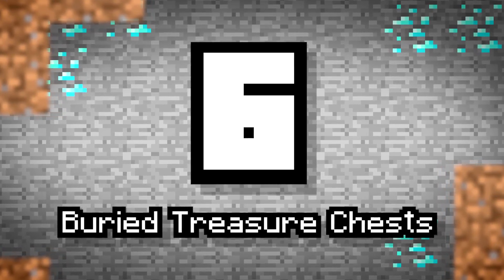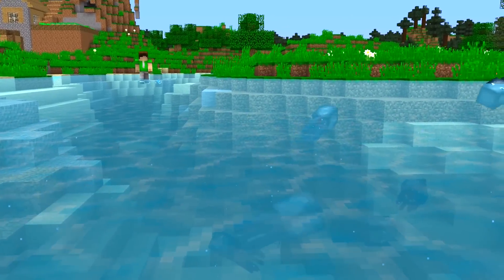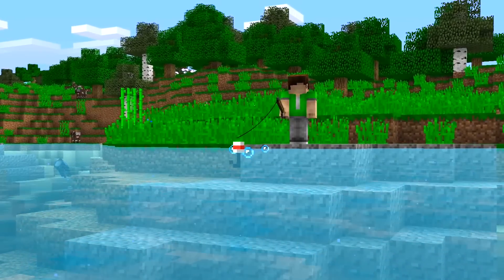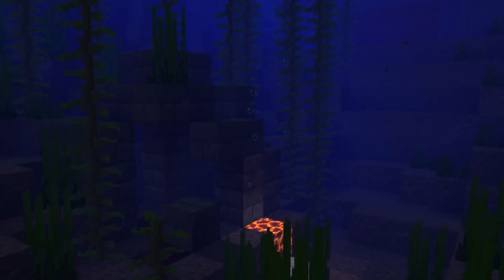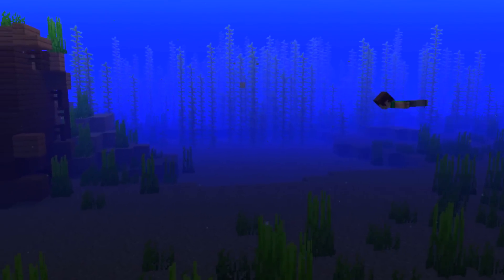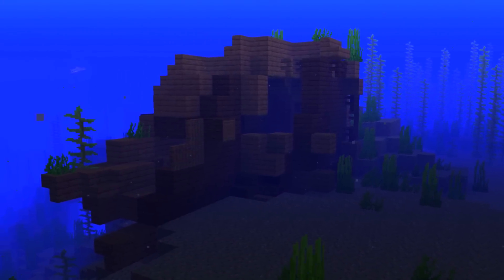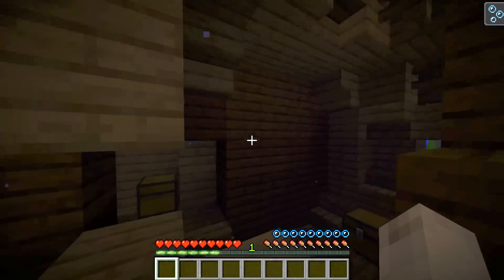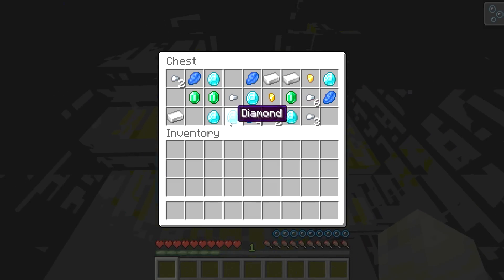Number 6: Buried Treasure Chests. Sea exploration used to be a fairly alien concept in Minecraft — way back there was almost no water content, only squids. Now with sea ruins, sea temples, sunken ships, dolphins, turtles, and coral of all colors, the world is truly alive on both sides of the water's surface. If you dare, dive into a sunken ship to find its treasure — if you have enough air to reach the chest, you have a 14.1% chance to find a diamond.